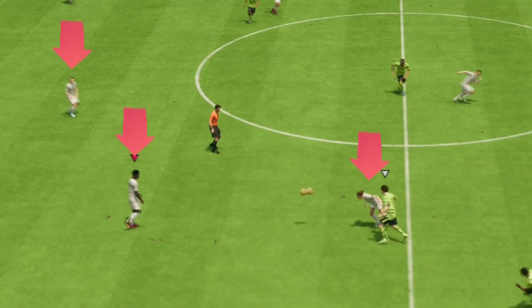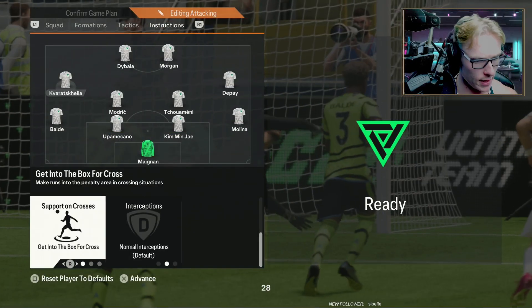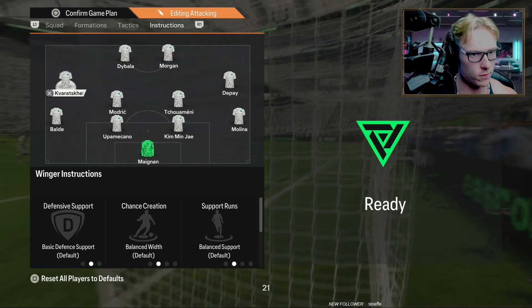These 4-4-2 tactics are no doubt broken in EA FC 24. Let's try something — here we go. Get into the box for a cross.